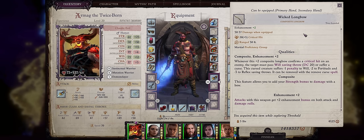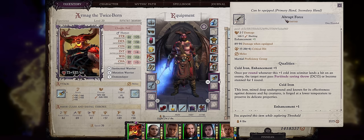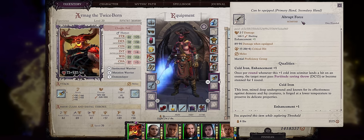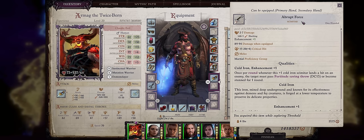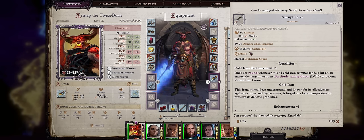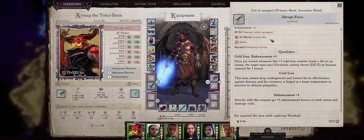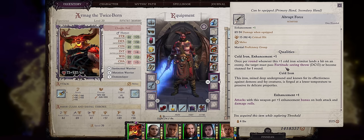You can get it at the marketplace at one of the north houses there. For the last amazing chapter 1 weapon we have the Abrupt Force Scimitar. Scimitars are by default one of the best weapon types in the game — pretty much the best one-handed weapon outside of Kukris for dual wielding — because they have the highest critical range. This particular Scimitar is already Cold Iron and has a handy debuffing property. Once per round whenever it lands a hit, the target must pass a fortitude saving throw — the DC isn't really that high — or becomes stunned for one round. Stunned is one of the best forms of crowd control, and it can be found at the Brimorak optional encounter at the marketplace.